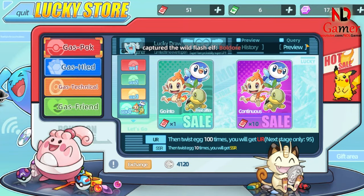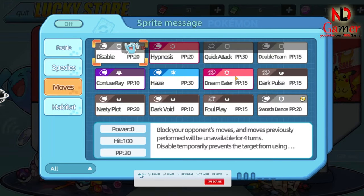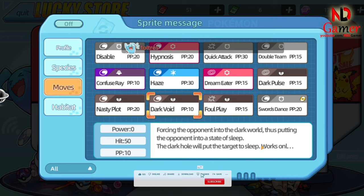Taking the number five spot is Dark Void. This dark-type move is exclusive to Darkrai, and can put multiple opponents to sleep at once, making it a powerhouse in double and triple battles. However, with only a 50% accuracy rate, it's not the most reliable, but the potential to knock out multiple opponents from the fight is too good to ignore.